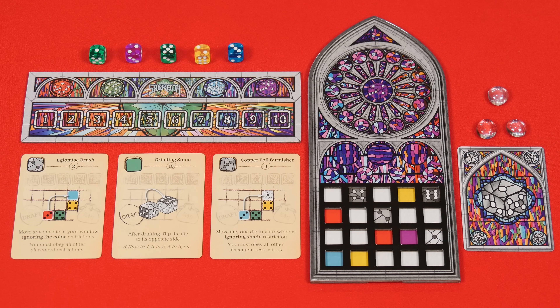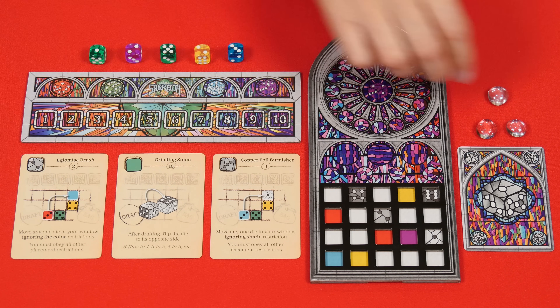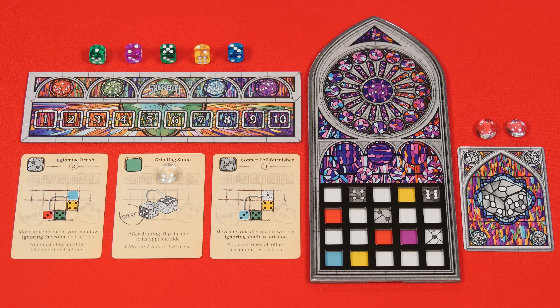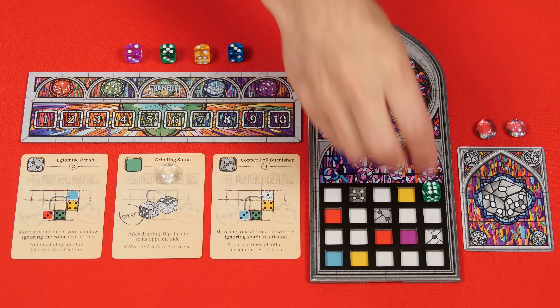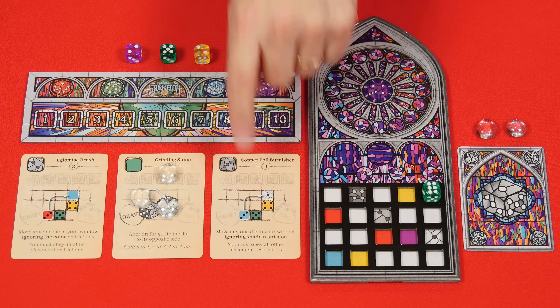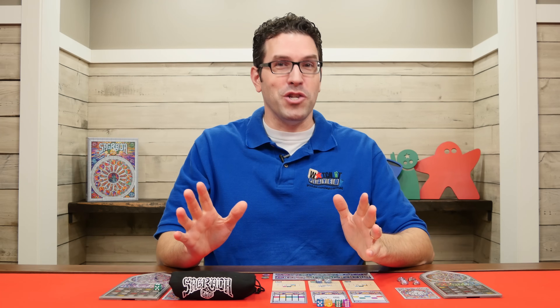The other action you can also take on your turn is to use one of these tool cards, and you'll do this by placing one of your favor tokens onto an empty card and resolving its ability. For example, this one says that after drafting a die you can flip it to the opposite side before placing it within your stained glass window. Now if a tool already has favor tokens on it you may still use it on your turn but you'll have to spend two favor tokens to do so. In other words, when a tool is first used it'll cost one favor and after that two favors each time.